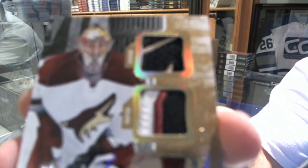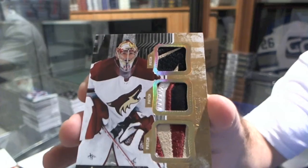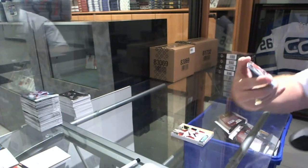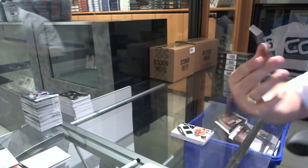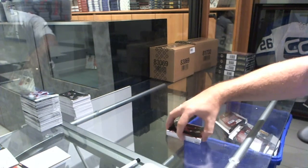Focus, you stupid camera. Sorry Sean, I'm trying to get this thing to focus. We've got an Ultimate Gear dual jersey, Duncan Keith, and a Retro number 150 of Pabulda Tsuuk. Alright, well, pack 1 was a success.